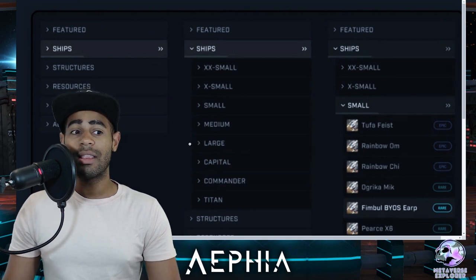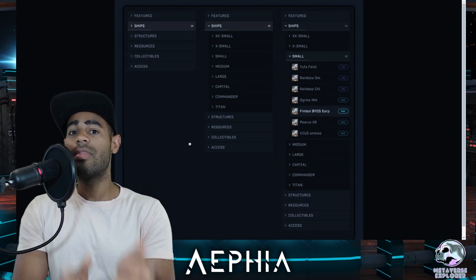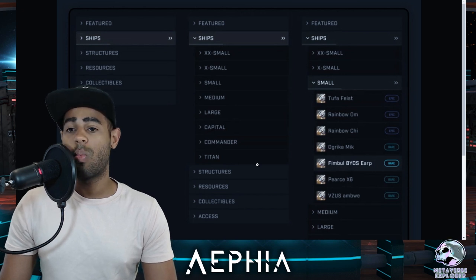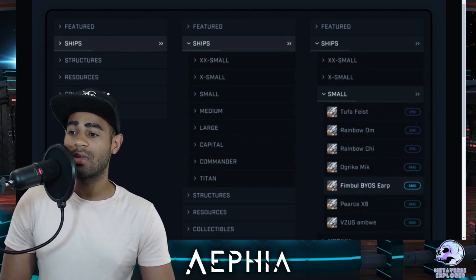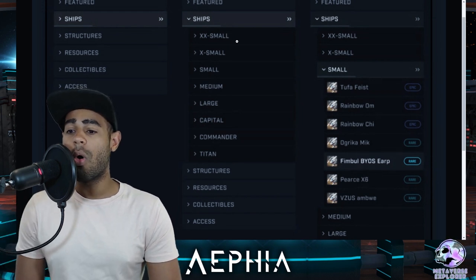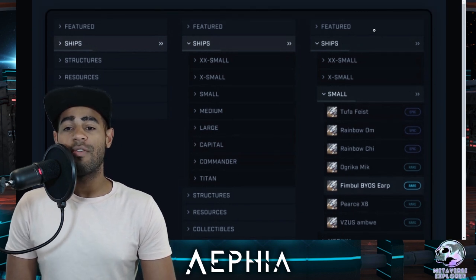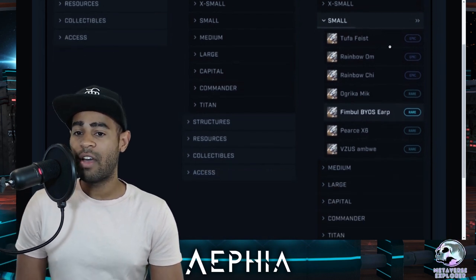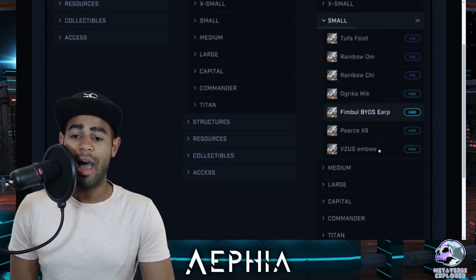Let's have a look at what the marketplace looks like. These are split into two views — the mobile view and the web view. On the left-hand side you've got featured items, ships, structures, resources, collectibles, and access. Within ships, it's split up from extra small all the way up to titan class. If you click on small, you'll be directed to all the small ships: Tupper, Feist, Rainbow Ohm, Rainbow Chi, a Great Can, Make Fimble Ears, Earp, the X6, and the Armway.